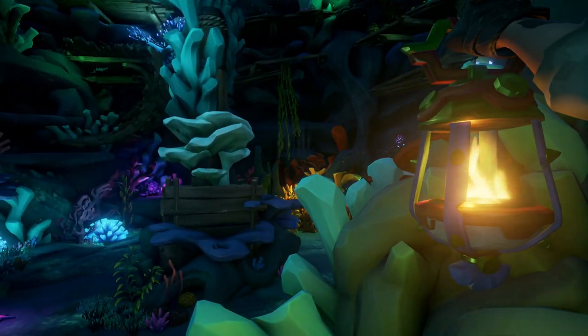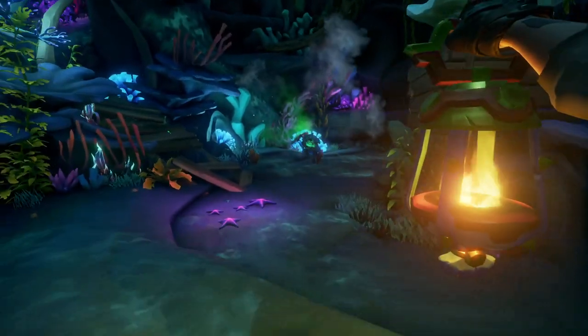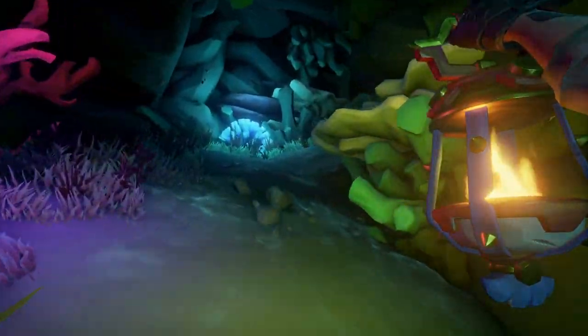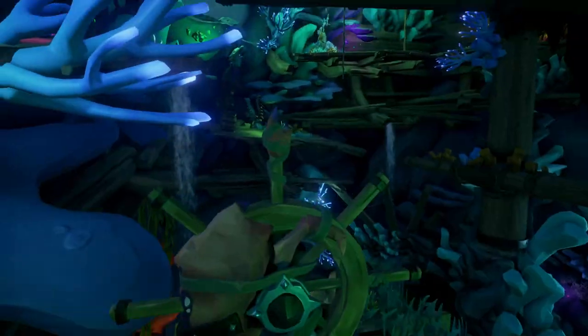You're going to get to this last room — once you enter, it is going to spawn some enemies, but you actually don't need to fight them. You can just run right past them, make your way up, and the last journal is going to be past these clues or puzzles. You've got to complete this next puzzle to get to the last journal.